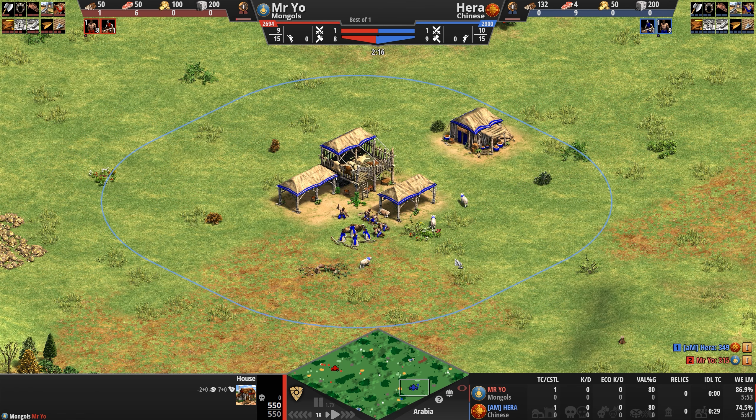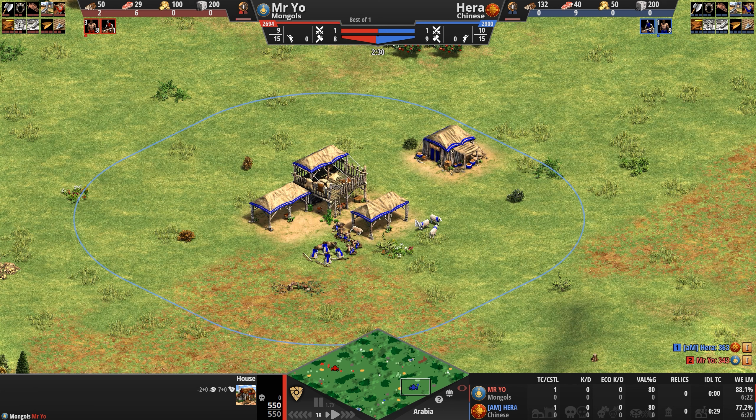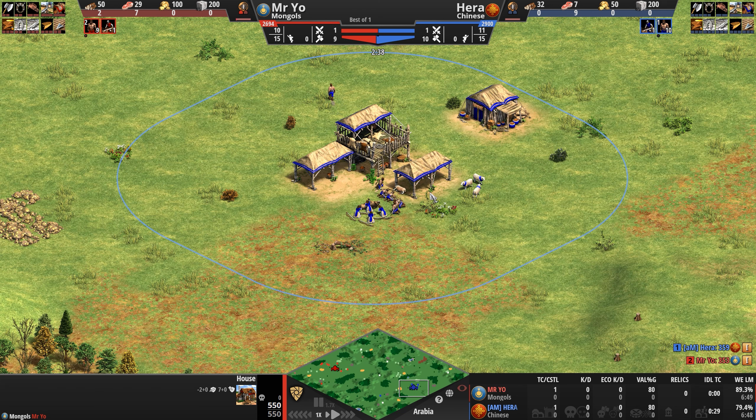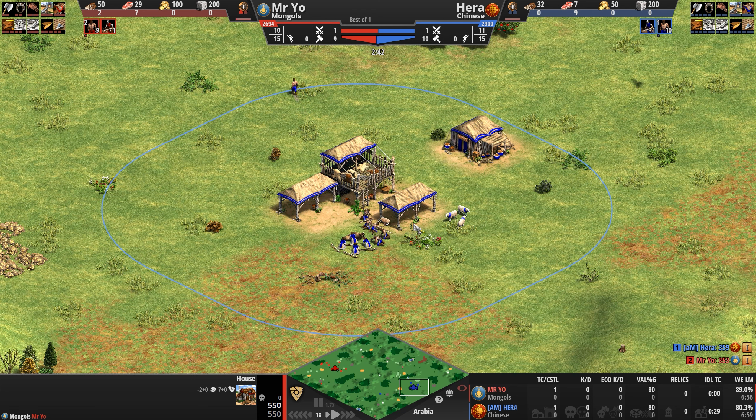Opposing Mr. Yeo we've got Hera playing as the Chinese in blue, a well-rounded civilization whose strong economic bonuses and very diverse tech tree mean a player has a lot of options on how to crush enemies. To start with, all technologies get progressively cheaper starting in feudal, all the way up to 15% cheaper in imperial.